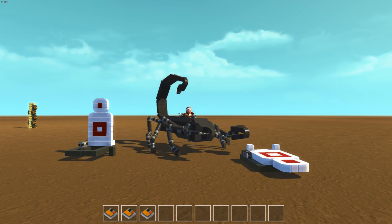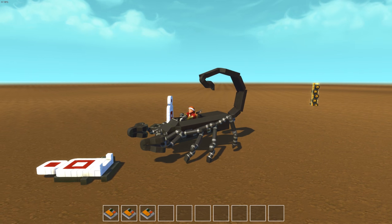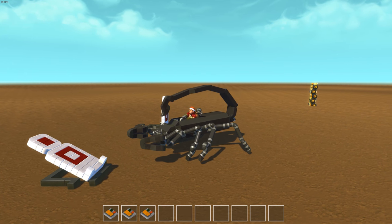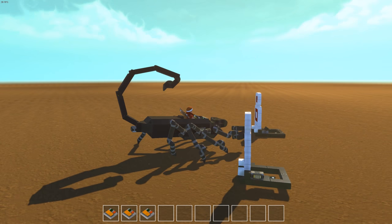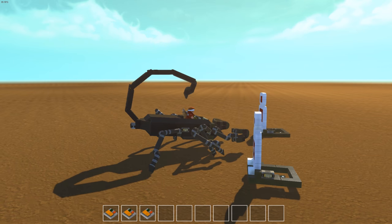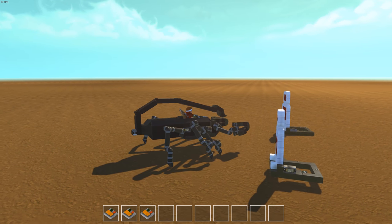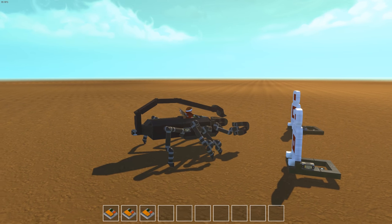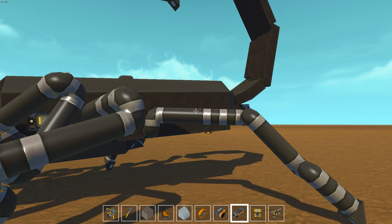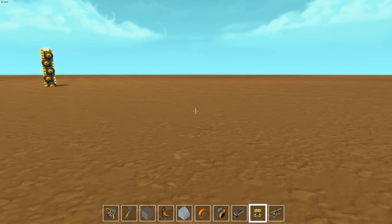Alright guys, it's not very functional, okay? It's just supposed to look like a scorpion and look cool — it's not like it's a survival vehicle. Alright, it's a six-legged scorpion. It's not like a real scorpion, it's got six legs, and this wasn't easy, alright?